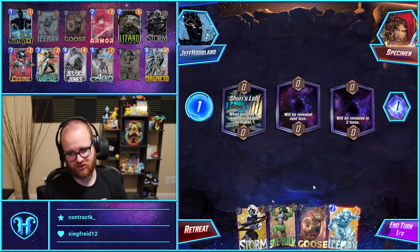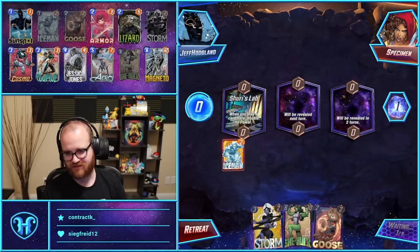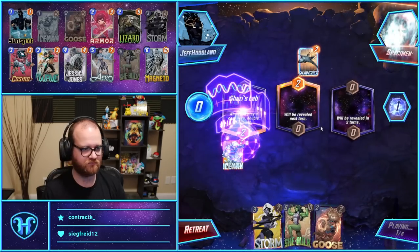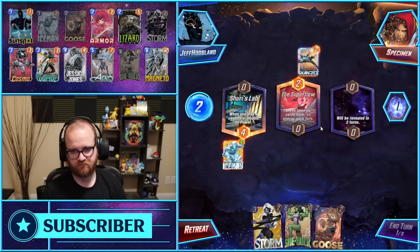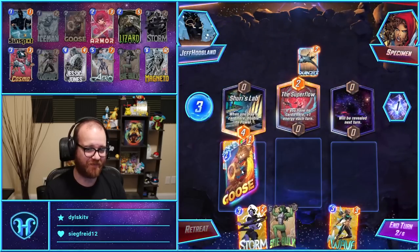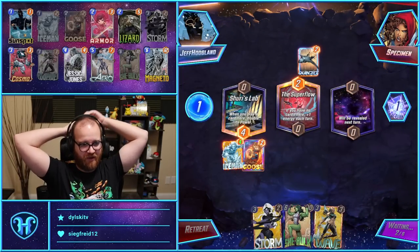Iceman into Goose in Shuri's lab is probably pretty good here. I don't know if it's quite snap-worthy. If we draw a Wave, we'll probably snap this end. We were sapping on the Wave anyway, but we also have the Super Flow now, so set me up.